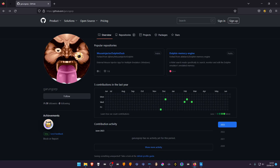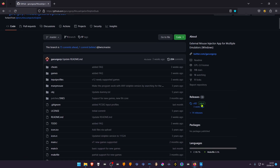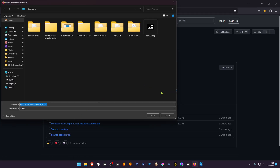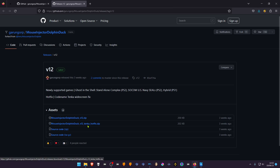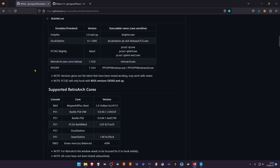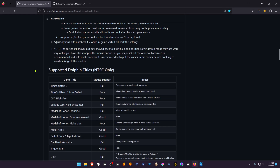Go to the GunCorpKit Mouse Injector Dolphin page — this is how the program is called — and then download the latest release. If you're planning on playing Life Force Tanker for the PS1, you can download the hotfix. If you scroll down a bit you can see the Dolphin compatibility list.